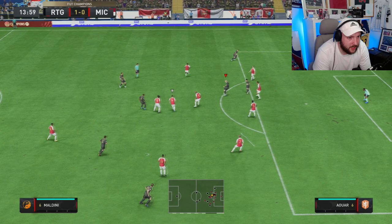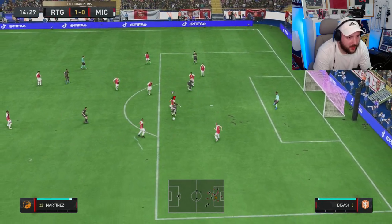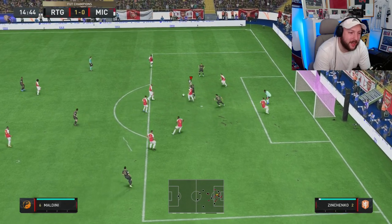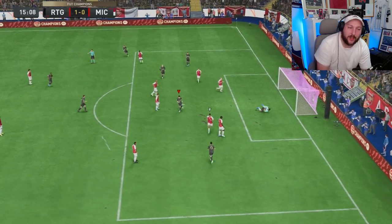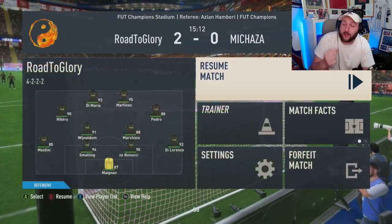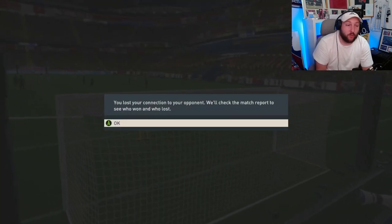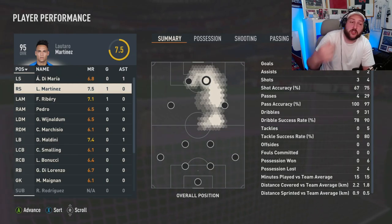Got Martinez here, good left stick dribble, dry pass, little ball rolling, shot — and again a last-ditch tackle, but we do keep it. Back to Martinez, this time it's going to be the goal. We should have had the first goal, very unlucky with how aggressive our opponent has been with tackles. A rage quit — already getting himself on the score sheet. Really, really good performance. Going to jump into a second game.